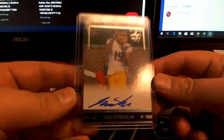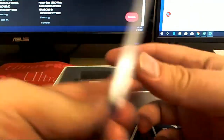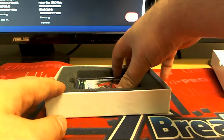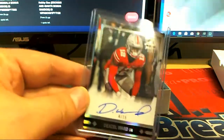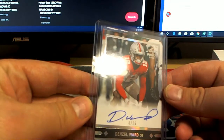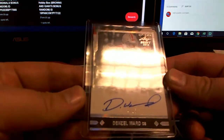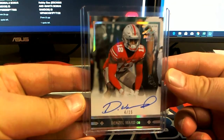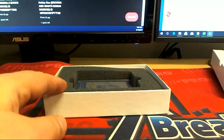Winneke right there. Nice on-card — that's a gold rookie. Another nice numbered one here: Denzel Ward. Check that out — 415 silver. That is cool, man.